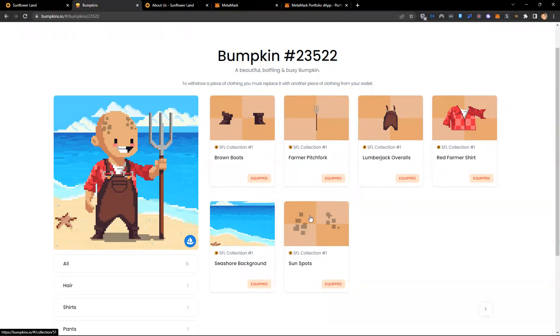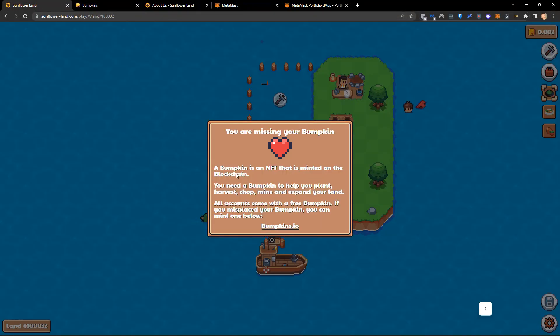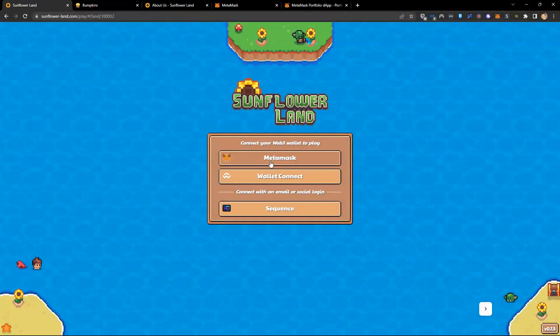When you first mint your bumpkin, it will be randomly generated from a selection of assets, so you might get a different hairstyle and different clothing. Now that I've got my bumpkin, I can come back to the website and refresh the game. I just need to connect my wallet and it will check I have both my farm NFT and my bumpkin NFT.